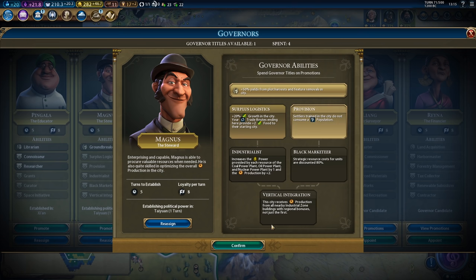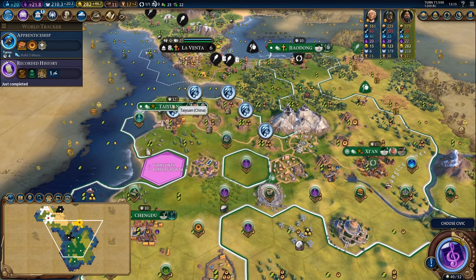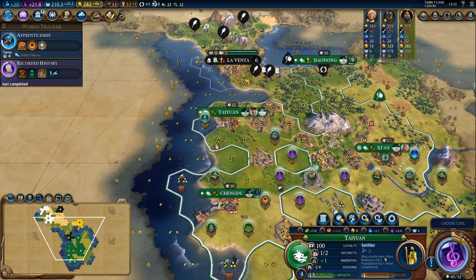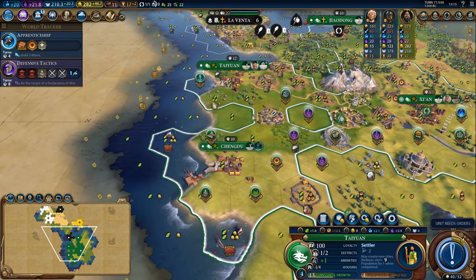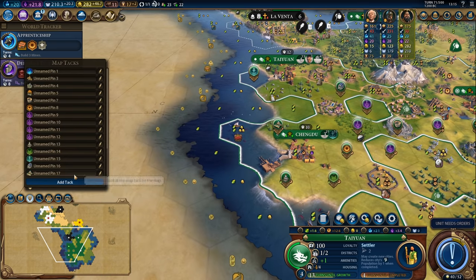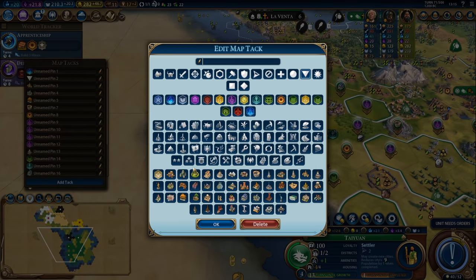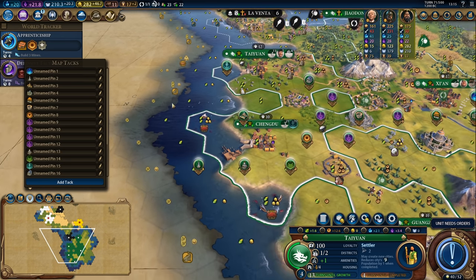I'm going to swing in here and grab the Provision promotion on Magnus because I do have a few settlers that I want to produce and not losing population in Taiwan would be very nice. Let's get to work on Defensive Tactics. This city is working on its harbour and I want to be able to build the Mausoleum and also the Great Lighthouse in here.